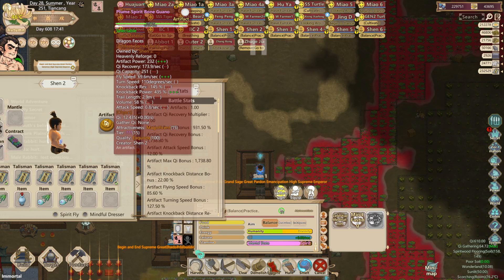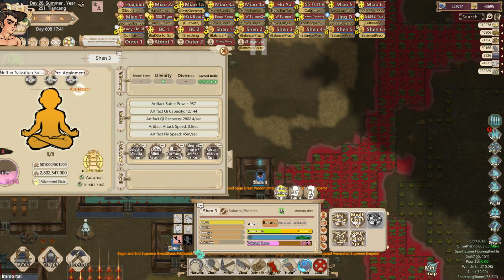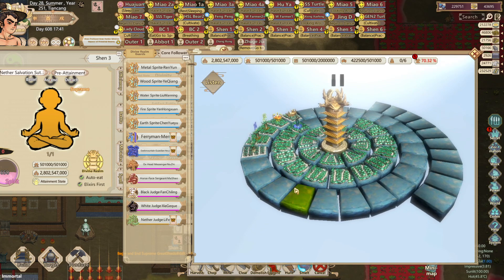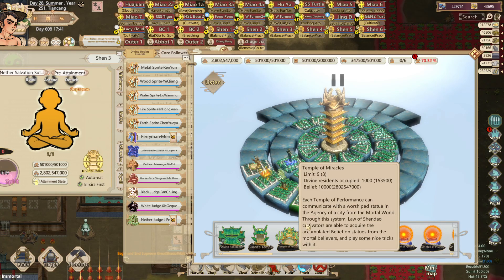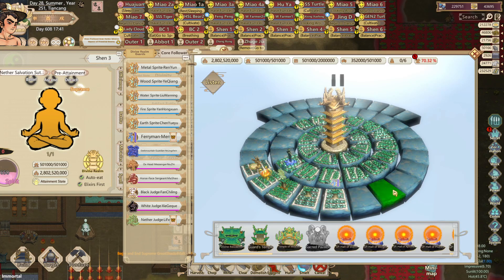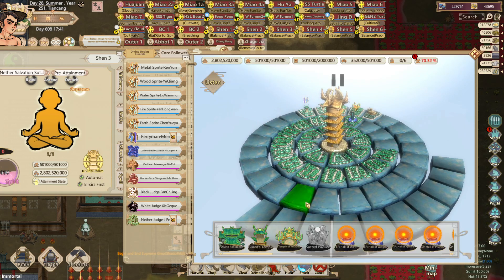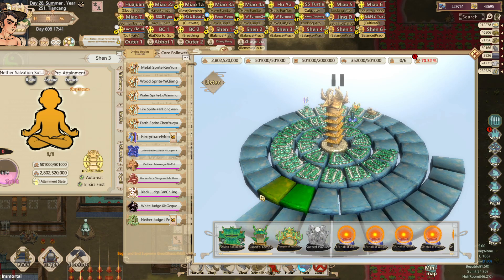After adding the buildings and upgrading to level 14, Shandau 2 is also at 232 artifact power. As you can see, Shandau disciples are very overpowered because you can create an artifact out of anything and make it have really good stats. Their Chi Recovery is 173 and the Chi Capacity is very low and close to the Chi Recovery — exactly what we want. You can do this for multiple artifacts of multiple different elements. If you have a Shandau disciple, you can make a good artifact out of any element — even cotton if you just like how it looks.